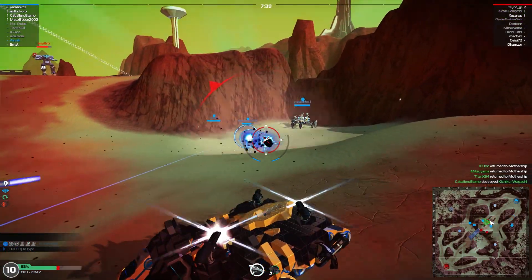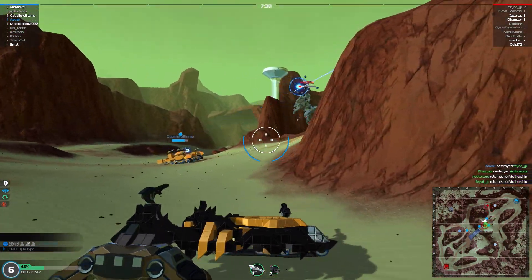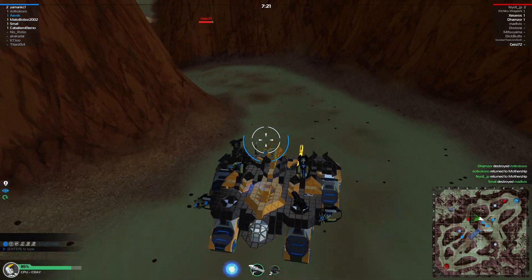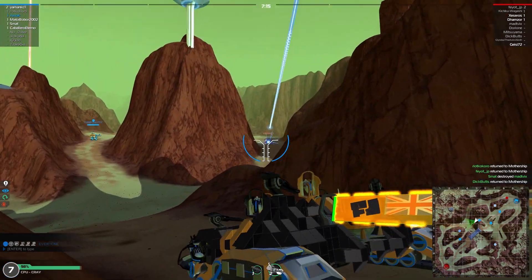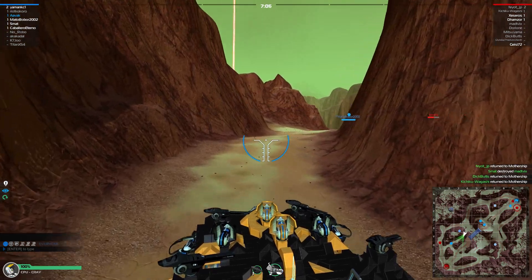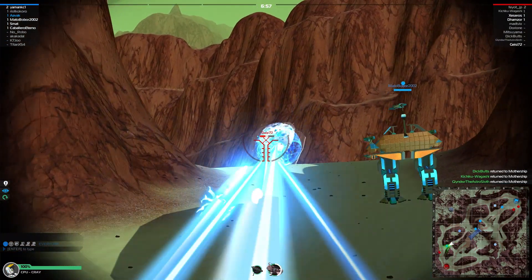I'm going to swoop up there and deal with that scallywag. Switching to my plasmas for some close quarters damage — from that distance, they couldn't really do much damage against me. There we go, try and cut you in half if I can. Very nicely done. We're doing a little bit too much damage to my rump, honestly. Evacuating this location. We've got one enemy making a move over there — it's going up and around, we'll meet them. We'll go join Mato Bobo 2002, no less.